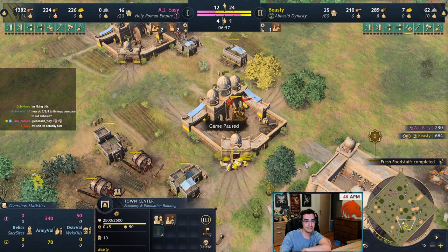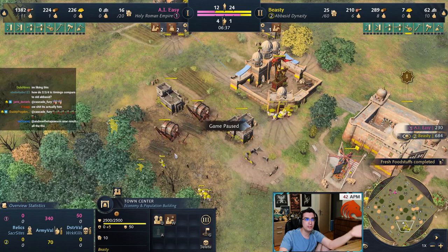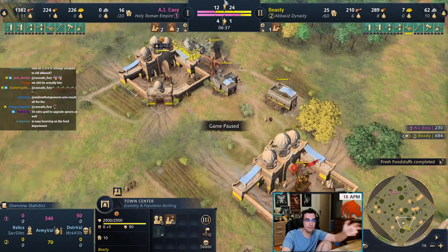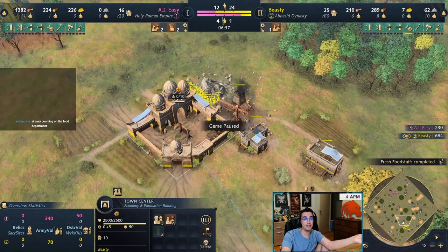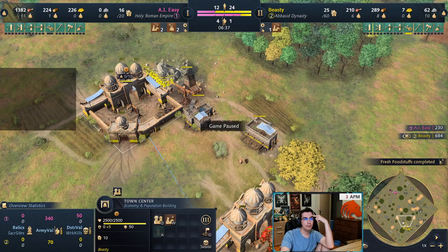Or if you're playing against Ottomans, the moment you hit feudal you can make an archer range, get one or two archers to push with a spearman, and then just continue your build normally — instead of eight villagers on wood, maybe you do nine or ten. Against HRE or China there's probably a very high chance they won't do anything, so you can just go like this. But if you're playing against a civ that's going to put pressure, make a barracks or an archery range — you will delay your second TC by like 10–30 seconds, but that's what you gotta do.